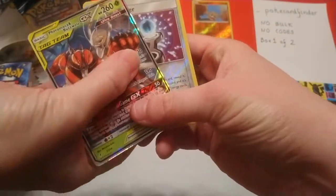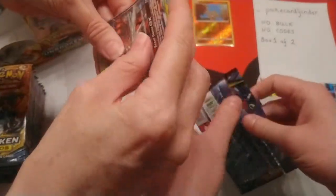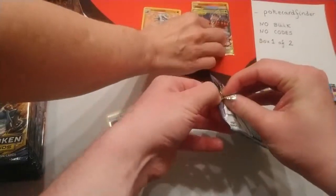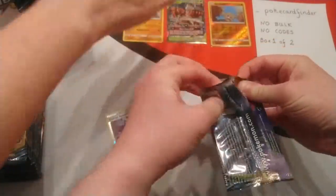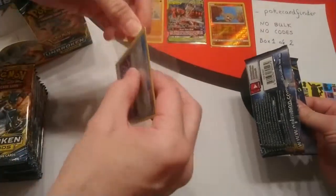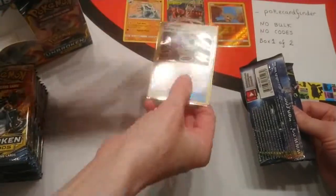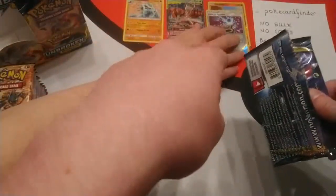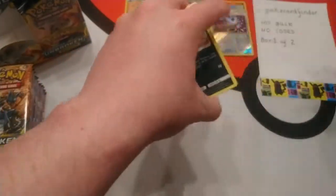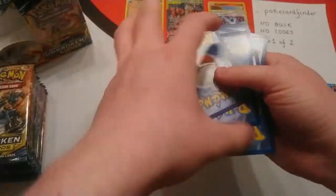I will give you both of these sleeved. Just to say that we've got new sleeves — we're using KMC perfect fit sleeves. The idea is that if you sleeve the card — they're very snug — you can then put that straight into another sleeve that you'd use if you're actually using the card in a deck. That means the card is double sleeved and double protected.